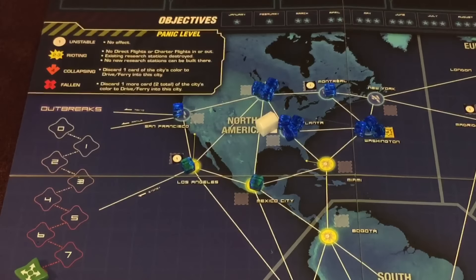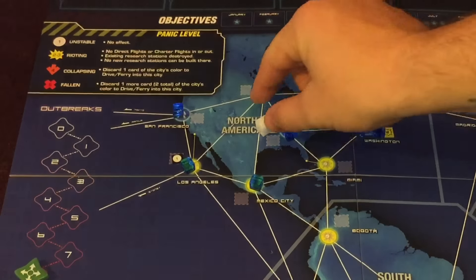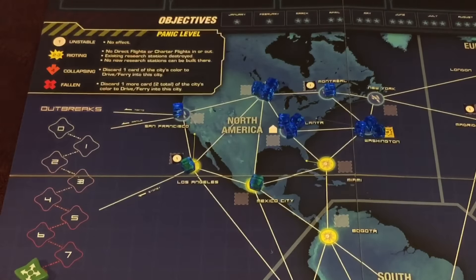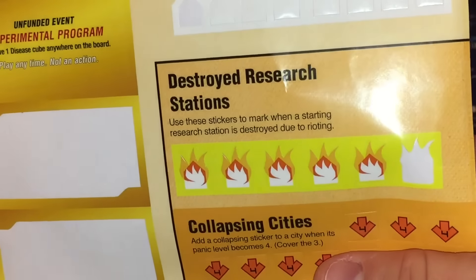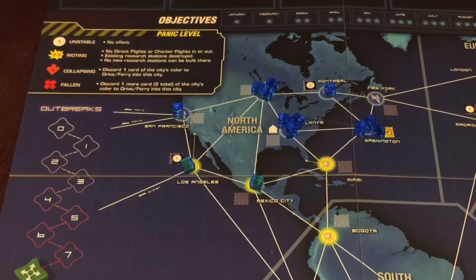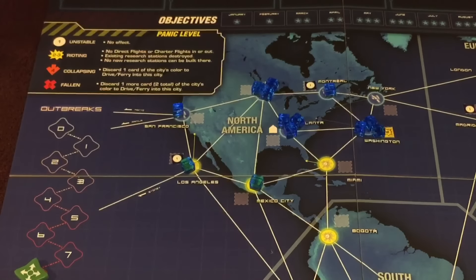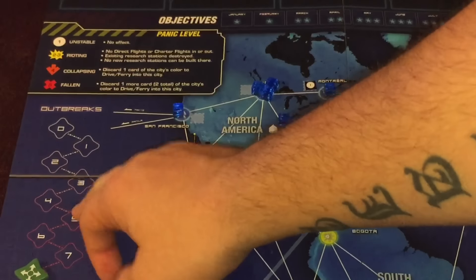If the panic level reaches two for a city with a research station, you destroy that research station. So if Atlanta reaches level two, you place a 'destroyed research station' sticker on it to indicate you cannot build one there anymore. If a city is already at level five — fallen — the outbreak occurs as usual but there are no more stickers to place on it. In future games it is possible for cities to become isolated. This is directly from the rule book: outbreaks do not affect adjacent cities if they are isolated. You still increase the panic level in the city, but you do not raise the outbreak track marker and it does not spread into adjacent cities.